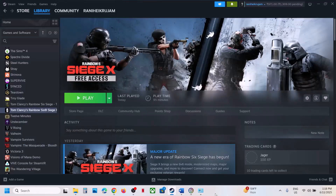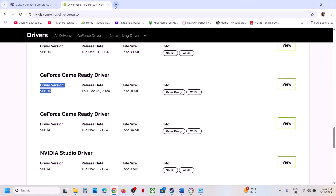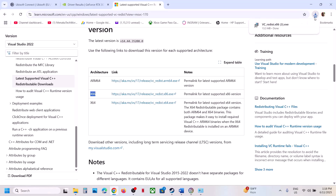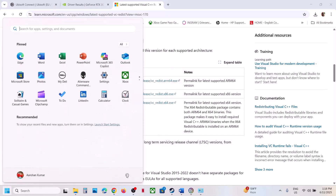Still not working? The next step is to install the Visual C++ redistributable files. Go to the Microsoft website — the link is in the video description. Download both the x86 and x64 versions. Run the exe file; if you see the Repair option click Repair, if you see Install click Install. Let the installation complete, close the boxes, and restart your computer — a restart is required after this.